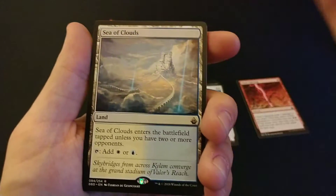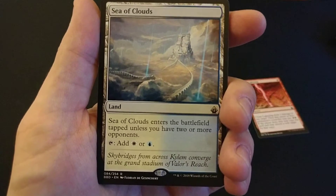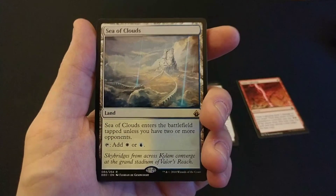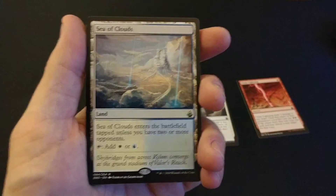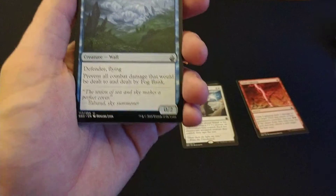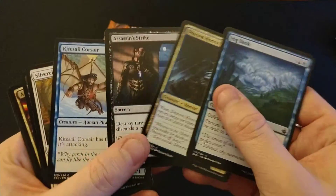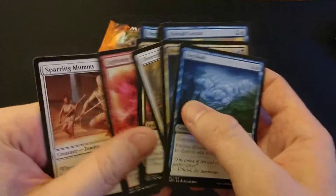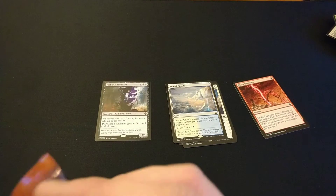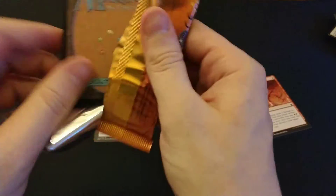There we go — I called it! Sea of Clouds. Sea of Clouds enters the battlefield tapped unless you have two or more opponents, which sounds like commander. Commander is just becoming ever more popular these days — love that card. Anything from the bond land cycle is awesome. It's not the most expensive one, but it's good stuff.